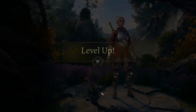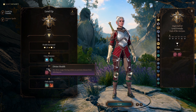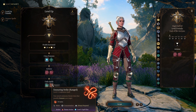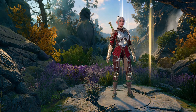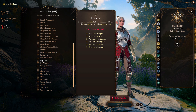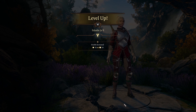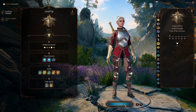She gets Nurture Wrath and Turn the Faithless for her Channel Oath, and Speak with Animals and Ensnaring Strike for her additional Oath spells. She gets 3 level 1 spell slots. At level 4, she gets to choose a feat — choose Resilient and make her Constitution 16. This makes the Knight of Radiance proficient with Constitution saving throws, so she can add her proficiency bonus to Constitution saving throws, which is very useful for not breaking her concentration spells.